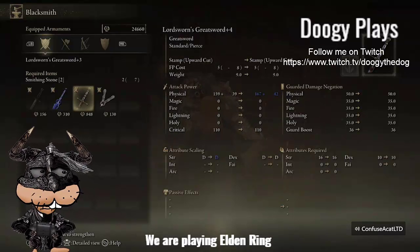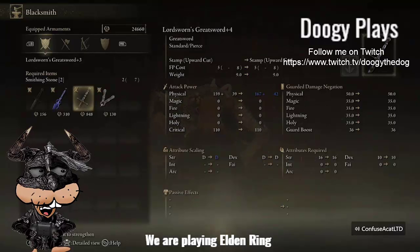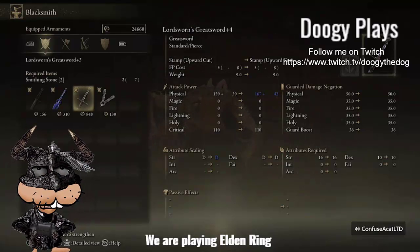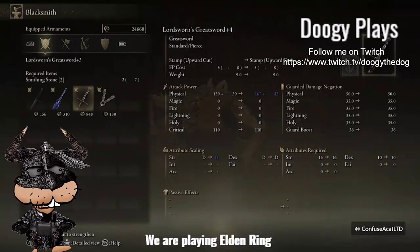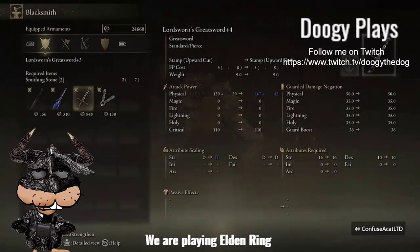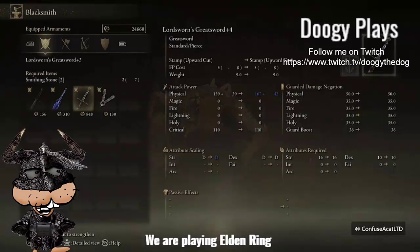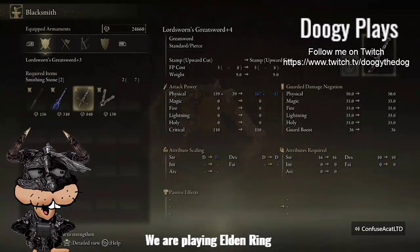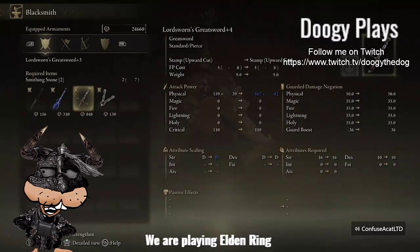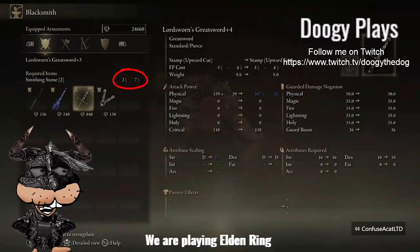But this guy — I forget his name — at the table: you look there at the required items now. To upgrade it, it says smithing stone type two to a higher level, which now would be four. It tells me right there smithing stones needed are type two — I'm going to call it type two. I need two of them and I have seven, so I can do it. If I didn't have enough, the required items would show in red.